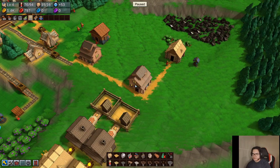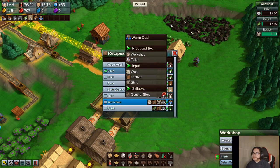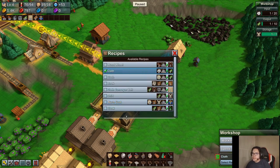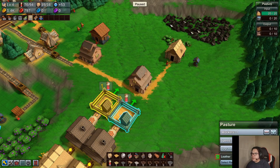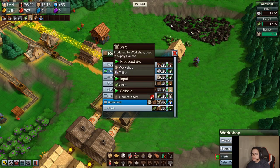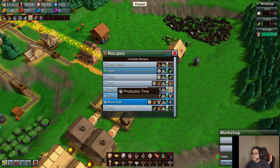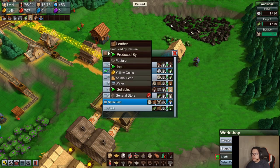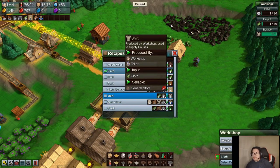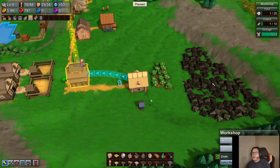Okay, so we have to check what we need to make a warm coat again. We need wool — I think one of these buildings is going to make wool for us — and then leather, which is perfect. And also wool and a shirt, which the shirt will be made by the cotton field here.